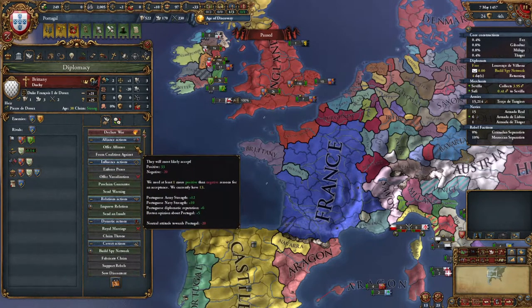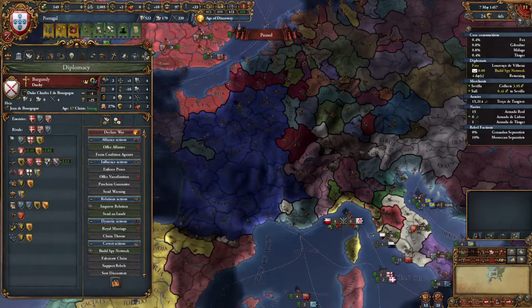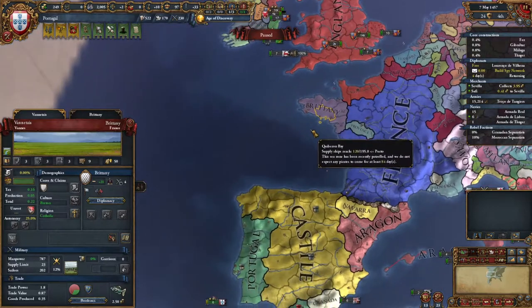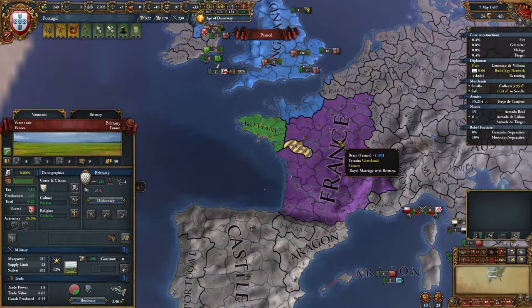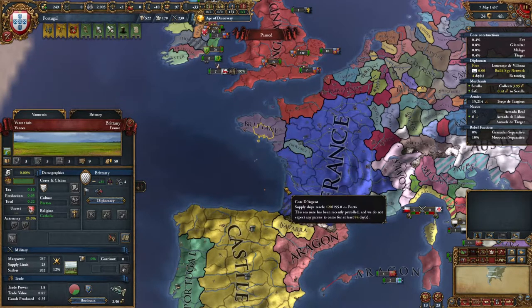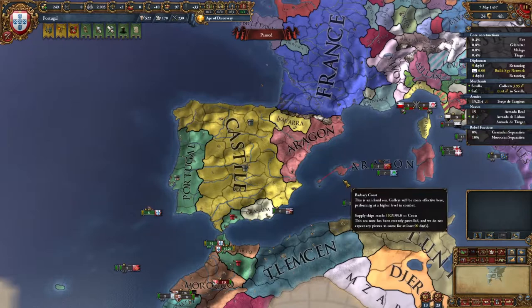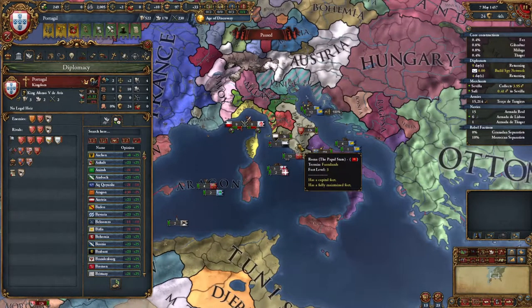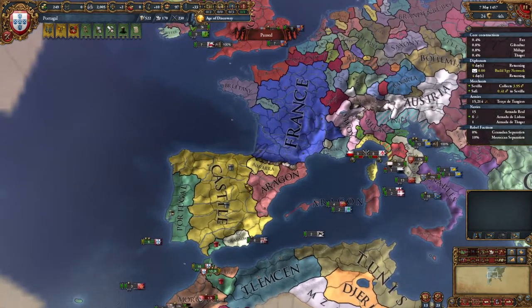Brittany is allied to England — that's good. If we ally Brittany they'll be allied to England, which is like a friend of our friend. France has a royal marriage with Brittany so they're pursuing diplomatic options there and probably not going to aggressively attack Brittany. I think we ally Brittany just to be able to get more royal marriages and increase the likelihood of getting an heir, because right now we only have two royal marriages — with Castile and England. We can't get a royal marriage with the Pope because that's a theocracy, and the Pope isn't one to marry. Burgundy said no to an alliance, so Brittany it is.